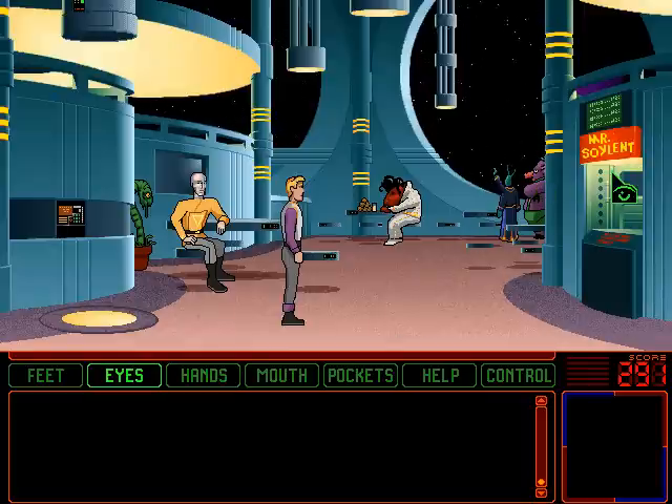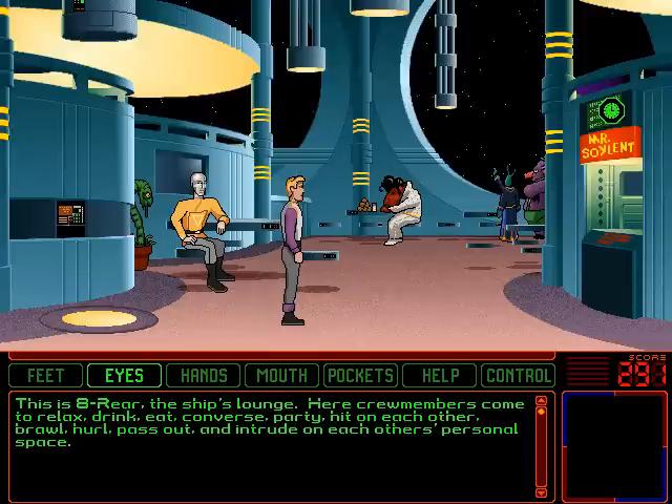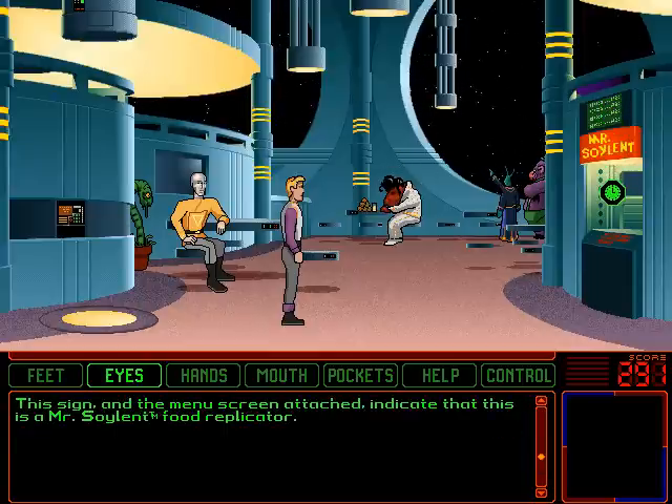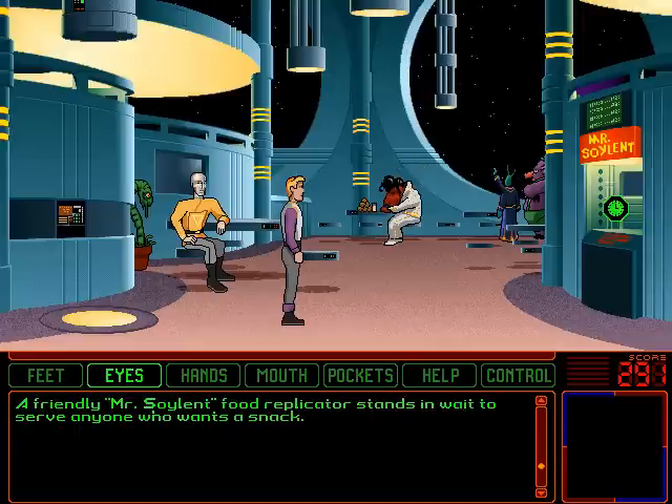Maybe the replicator will help us. It's called Mr. Soylent — a reference to Soylent Green, of course. It's people, I tell you! This is 8 Rear. This sign and the menu screen attached indicate that this is a Mr. Soylent food replicator. It makes you wonder what kind of kickback StarCon is receiving for this blatant plug. A friendly Mr. Soylent food replicator stands in wait to serve anyone who wants a snack.